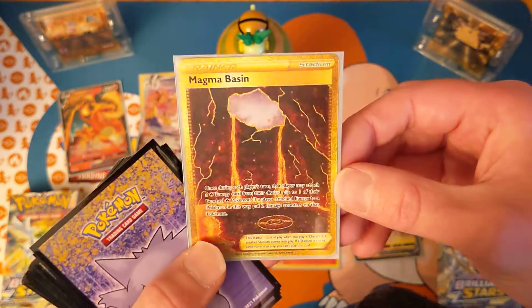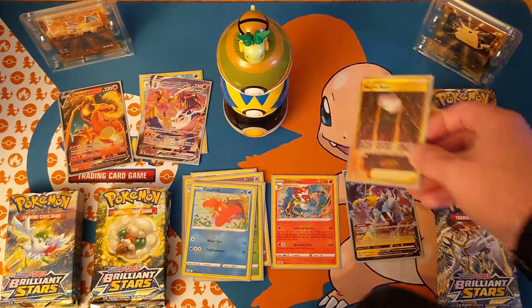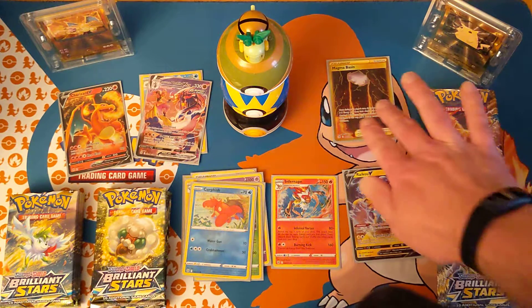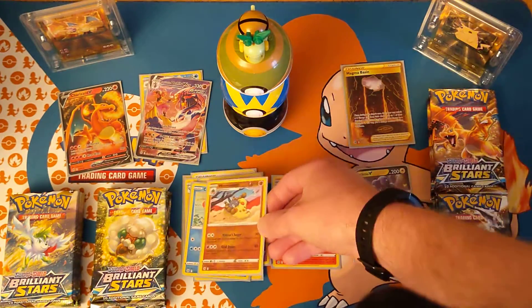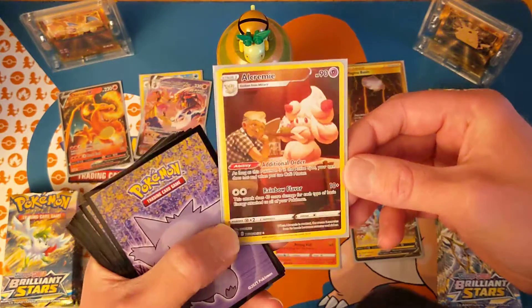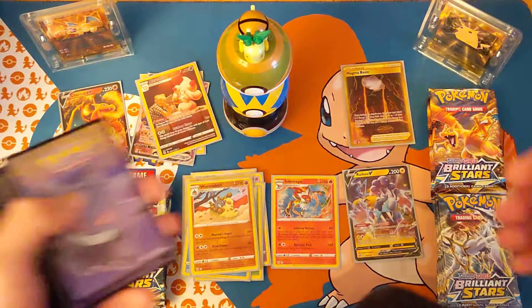Wow! Sweet! Cheers, y'all! That is pretty! Man! Nice! Okay, he's gotta go on top. We'll leave the eyeball of Charmander. Man, oh man! Nice! Wow! Oh nice, Trainer Gallery! Nice! Nice!